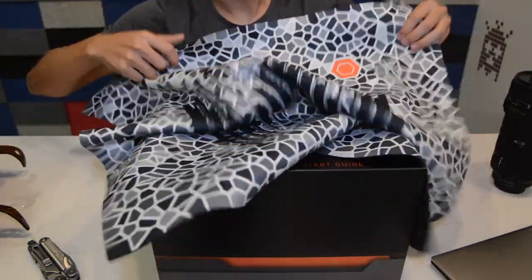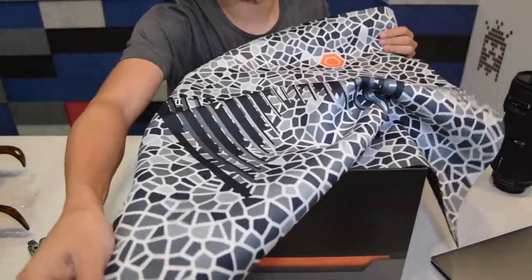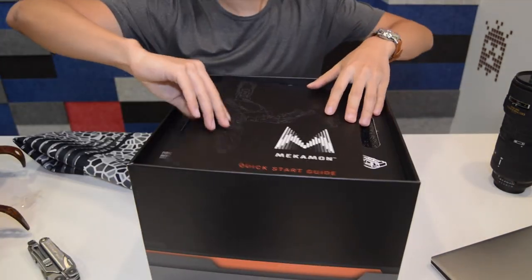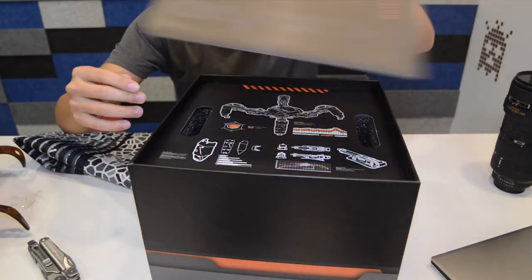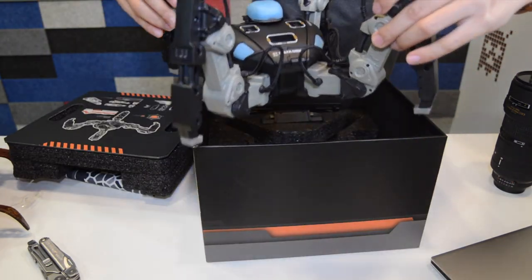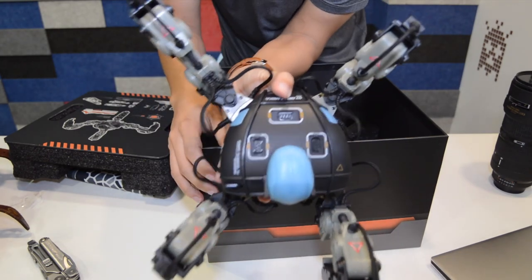Opening up the box, we find a thick, rubberized mat, meant to aid the Mechamon app in calibrating the graphics displayed on your phone to the physical robot. Underneath, we find a quick start guide. And in all its glory, the Mechamon Berserker — this one's in black.